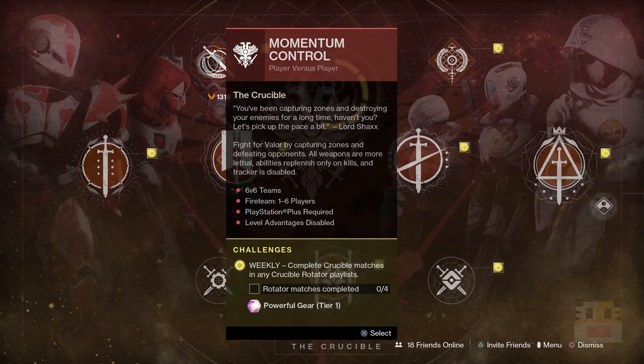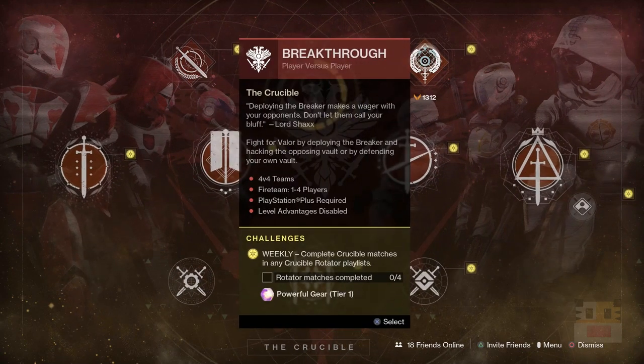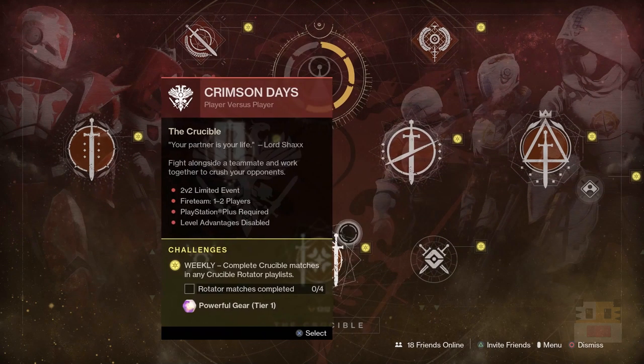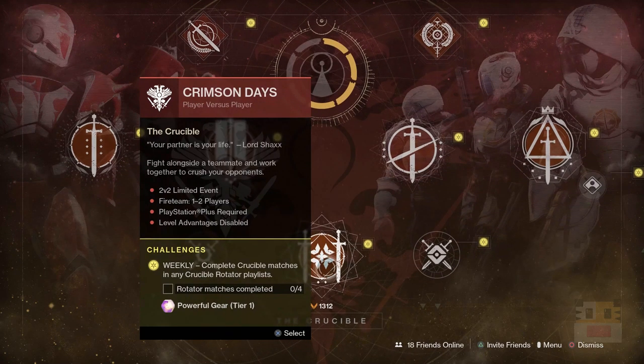Momentum Control is kind of like SWAT from Halo 3 — everybody has low health, they get abilities for kills, and it's really crazy with Scout Rifles and Hand Cannons. We also have Breakthrough, which is kind of like a tug-of-war mode, but not very popular. And finally, Crimson Days — a 2v2 limited event only available this week until February 18th. You get bonuses for being near your teammate and disadvantages for being away, and of course you can get those bounties from Shaxx.